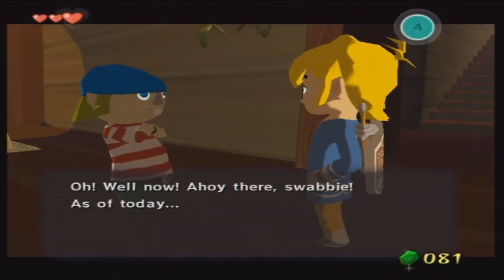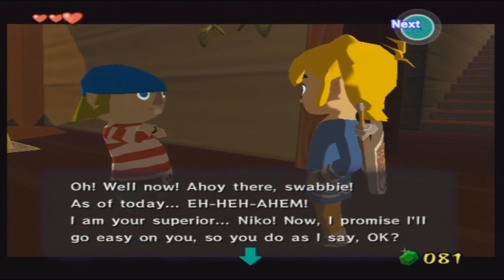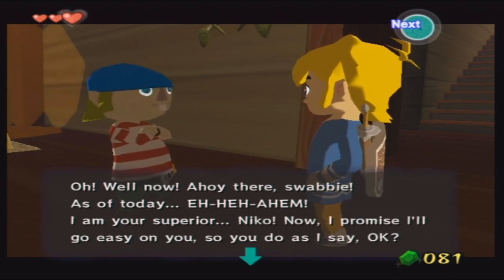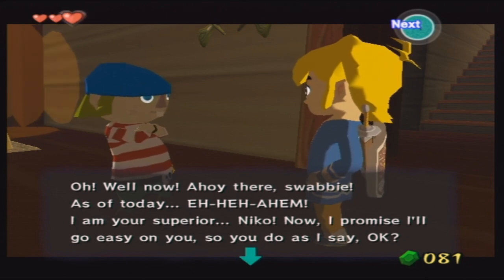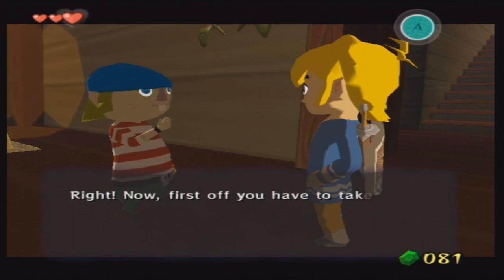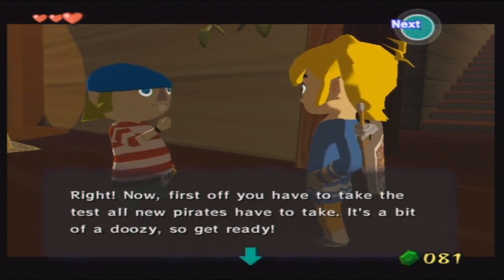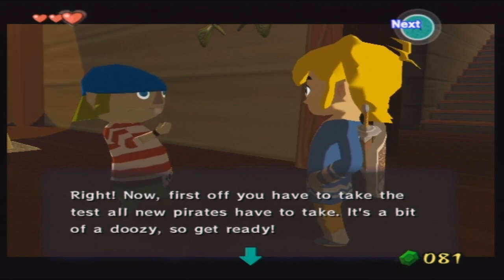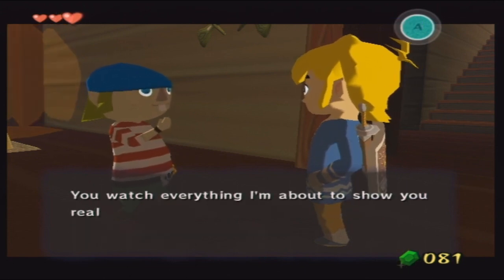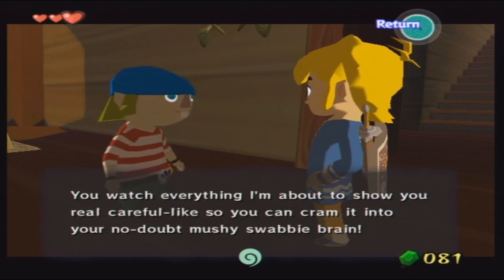Ahoy there, swabby! As of today I am your superior. You're a rat — you are nobody's superior, Niko. I promise I'll go easy on you, so do as I say, okay? First off, you have to take the test all new pirates have to take. It's a bit of a doozy, so get ready.